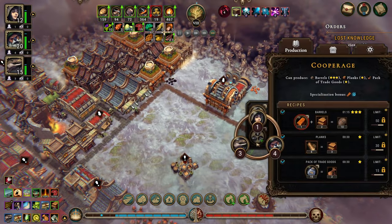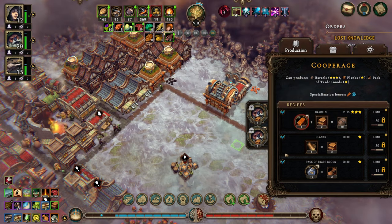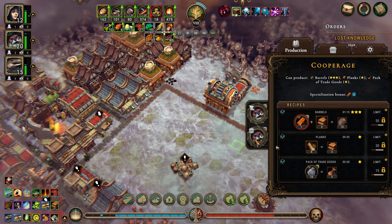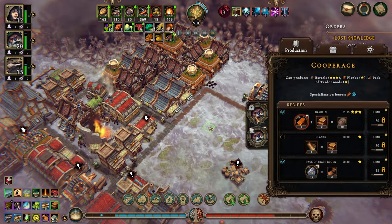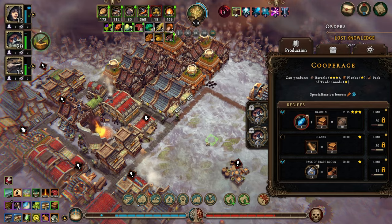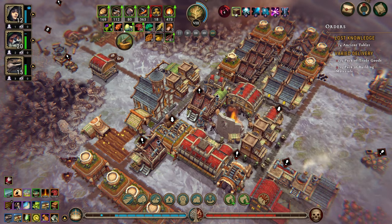Now we do need people in here — who likes working in here? We could do one crystallized dew, two planks, and make 10 barrels — that is really very efficient. We're producing ink so this is fine. Let's do crystallized dew.